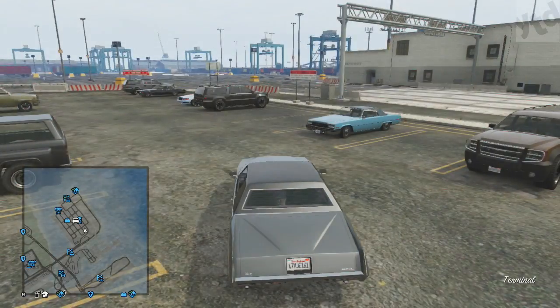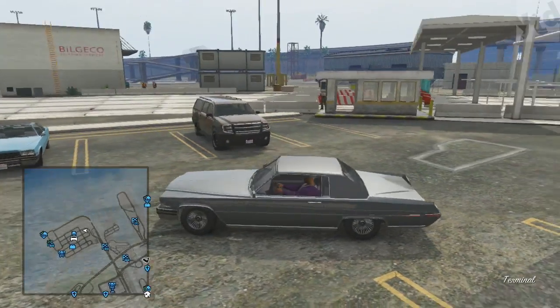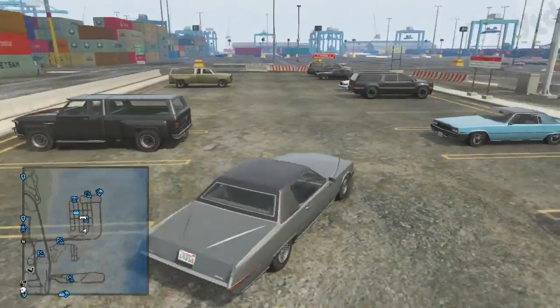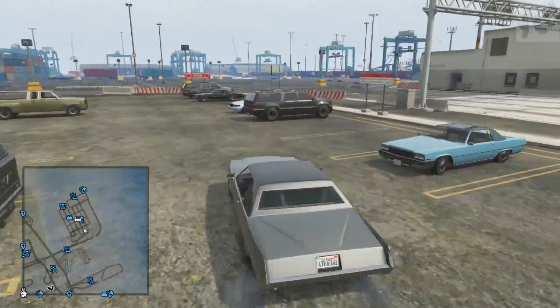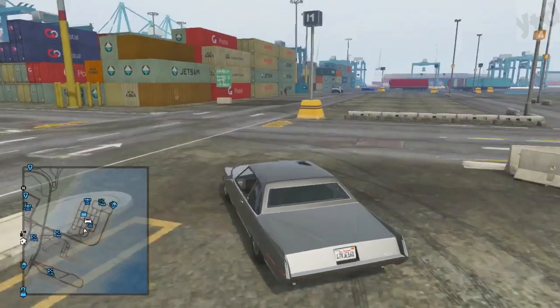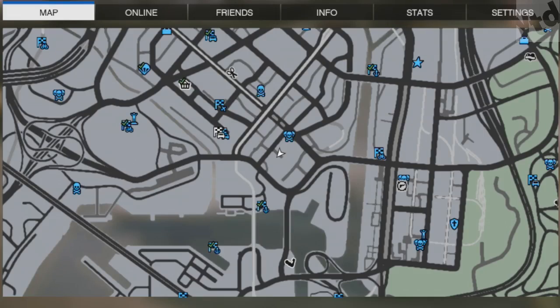You will usually find one parked there. There are two versions, and the hardtop version seems to spawn out here by the docks. Now let's say you don't want the hardtop version — you should definitely still get the car anyway, because that will help the convertible to spawn in.